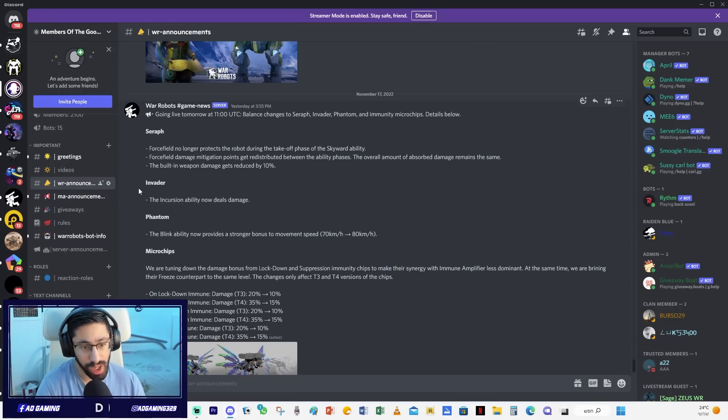The Invader: the Incursion ability now deals damage - so this is a buff, the Invader is getting a buff. The Phantom: the Blink ability now provides a stronger movement speed bonus, from 70 km/h to 80 km/h - a significant buff to the Phantom. I'll make a separate video with the Phantom probably today. I'd like to test out the Invader and the Seraph.